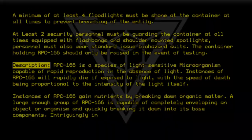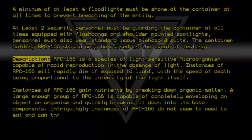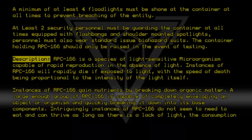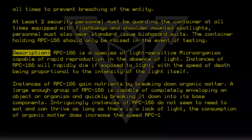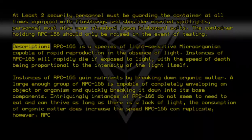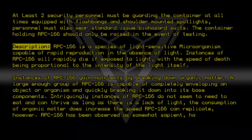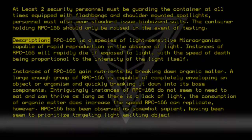Intriguingly, instances of RPC 166 do not seem to need to eat and can thrive as long as there is a lack of light. The consumption of organic matter does increase the speed RPC 166 can replicate. However, RPC 166 has been observed as somewhat sapient, having been seen to prioritize targeting light-emitting objects when attacking prey.